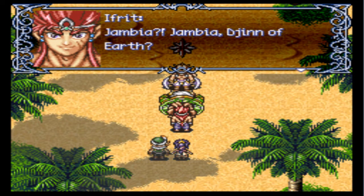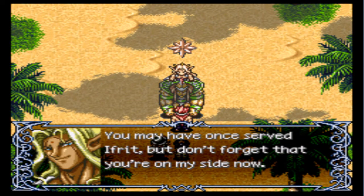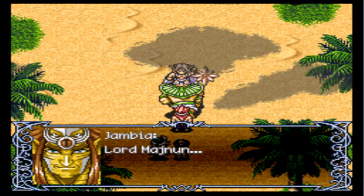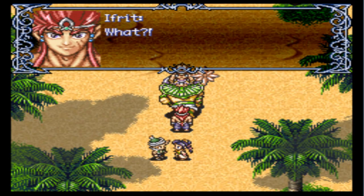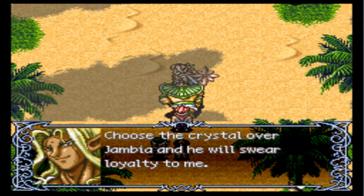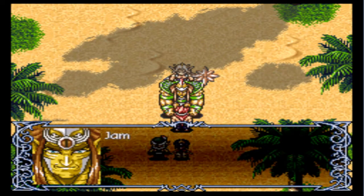This guy is fucking built. And looks kind of weird, but okay. It actually does give you a choice here, but I assume if you choose the shard, then you won't be able to get Jambia. And yeah, he'll just kill him. But the right choice — in quotes — is to choose Jambia. Once again, the first option.